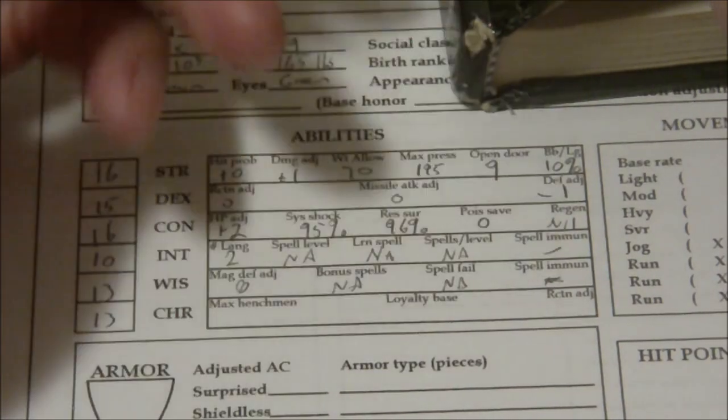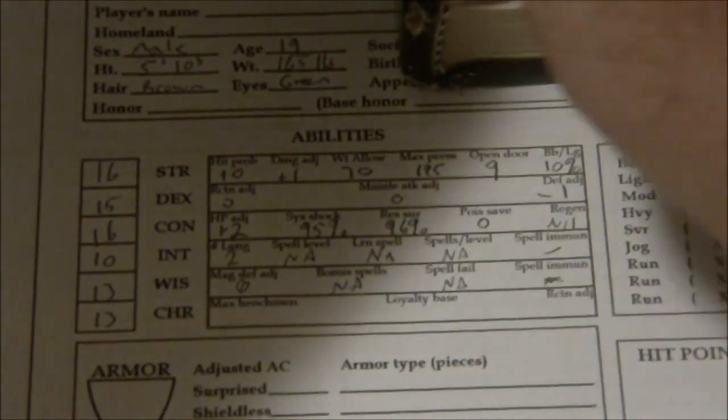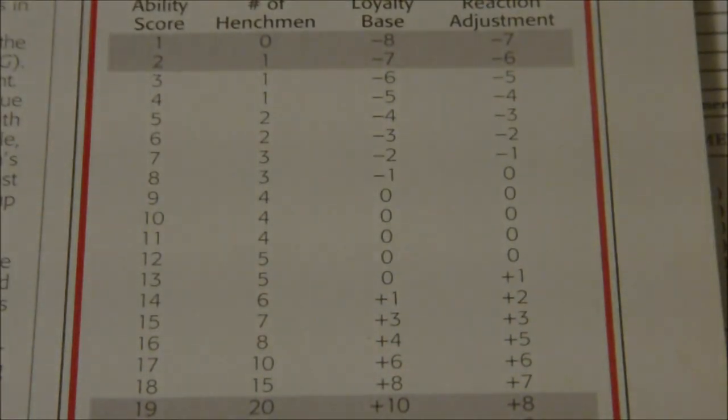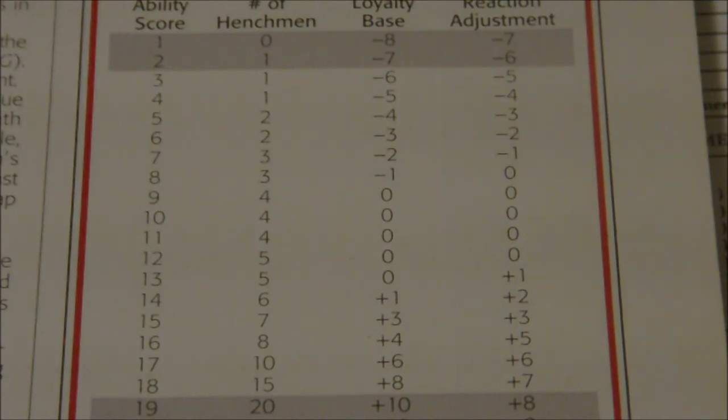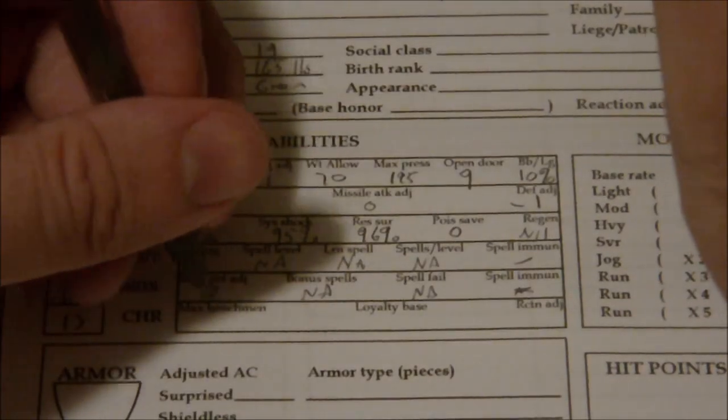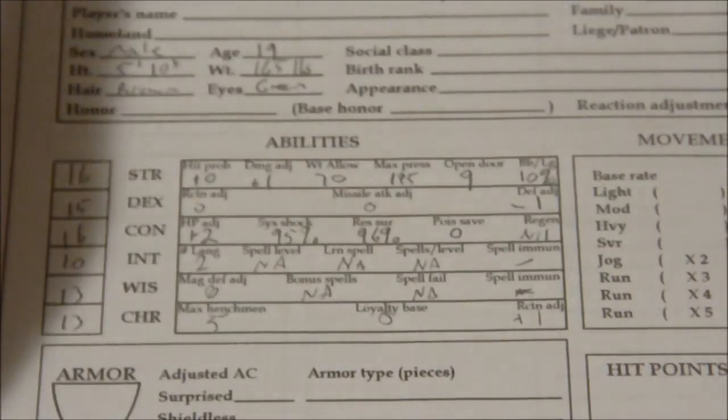So for wisdom: 0, NA, NA, and we are not immune to any spells. And then lastly we have our 13 charisma: we can have 5 henchmen, 0 loyalty base — just normal loyalty base — and a reaction adjustment of plus 1.